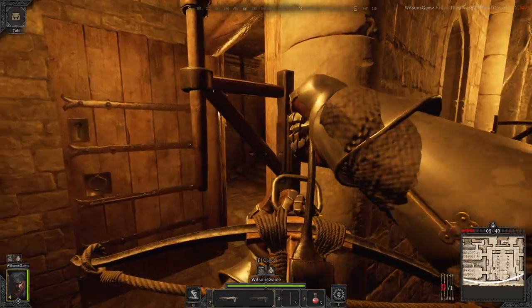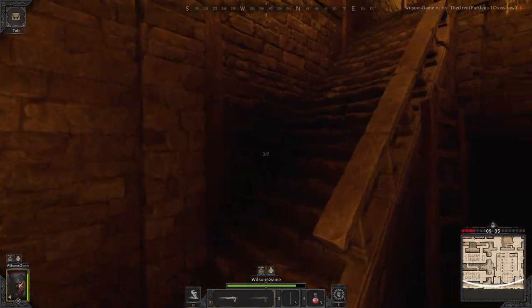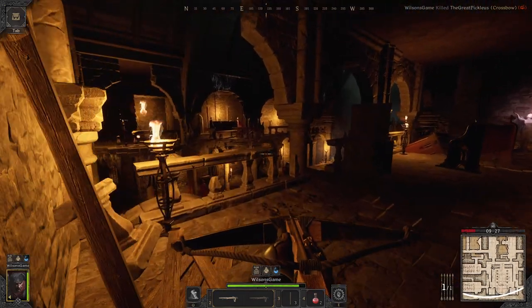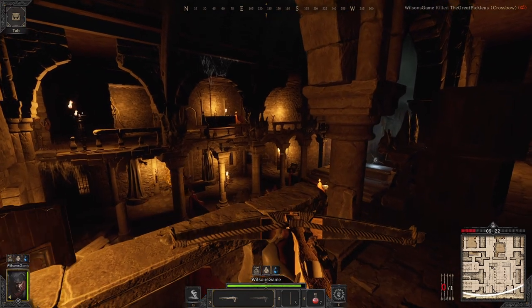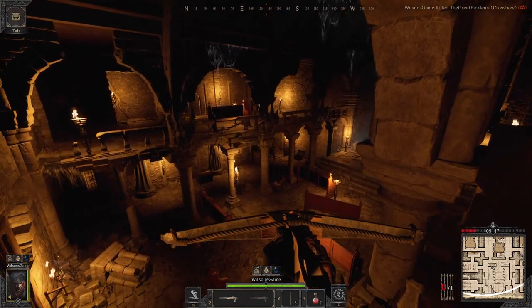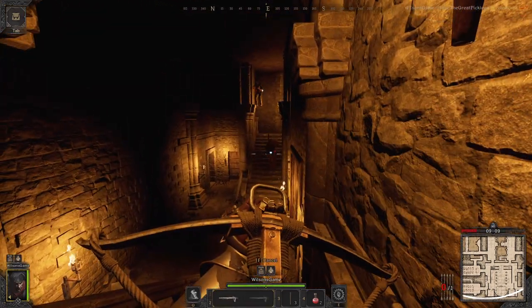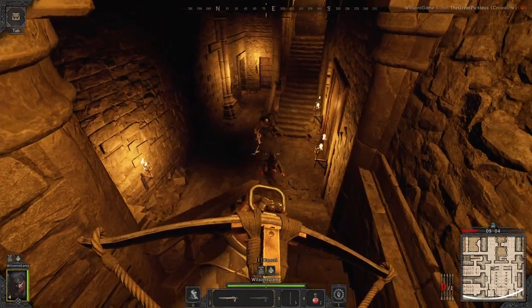We launch a bolt and it actually catches that guy right in the face. Now I'm not sure what we're left with — whether this is a team of three or a team of two. We're taking arrows from the other side, so we're going to move up the stairs, hopefully get to a little bit safer position. That guy went invisible. I think that second arrow caught him though. Hearing a bunch of noise over here — we got a rogue getting chased by a wizard.